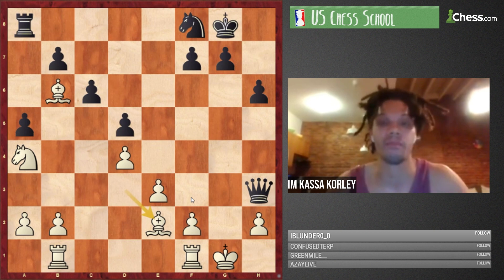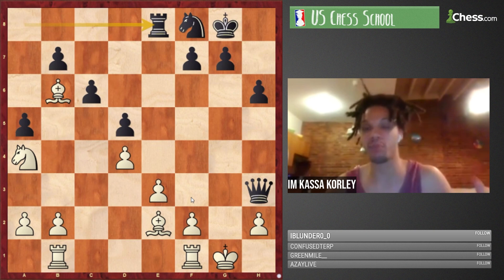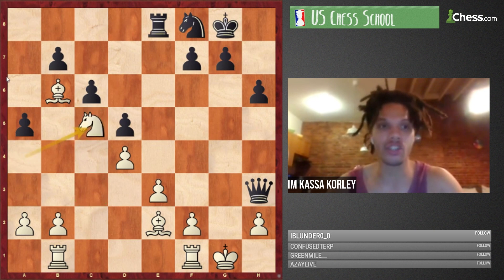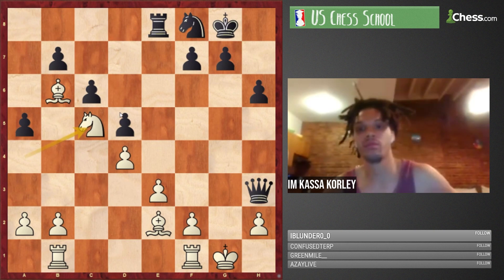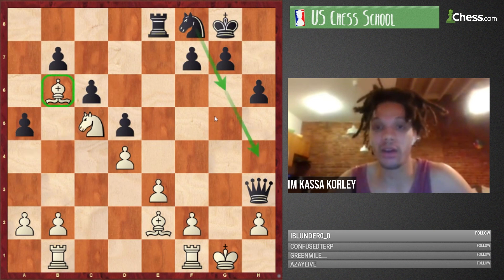Can white consolidate? Be2 covers g4. Re8 gets the rook into the game and the initiative going. The only advantage black has is king safety. Kh1 tries to get out of the way. Nathaniel mentions Nc5 — after Nc5, maybe Ng6 and h4. The knight goes to h4 and this bishop is out of play — Ng6 Kh1 Nh4 Rg1, only move, Nf3 Rg2 — white seems okay here, though there could be a queen Qxh2 mate threat.